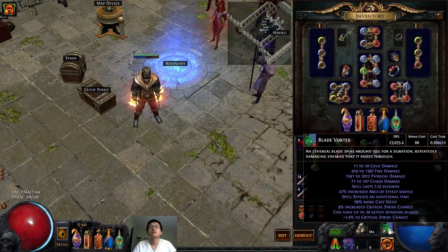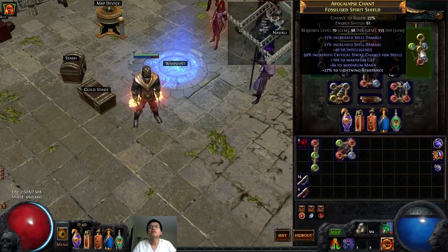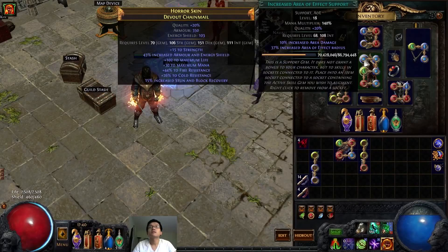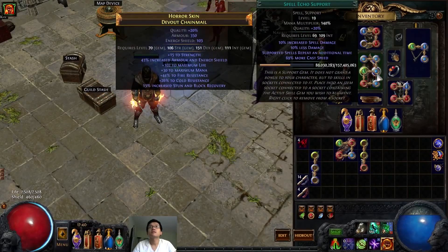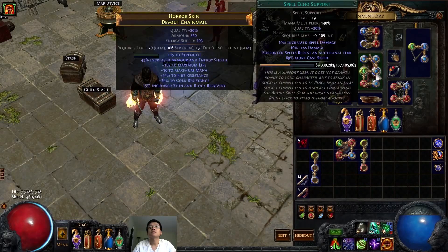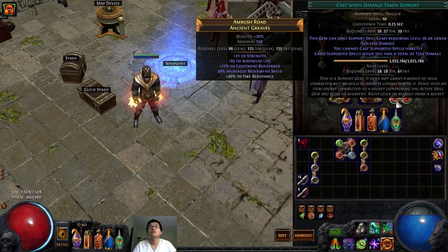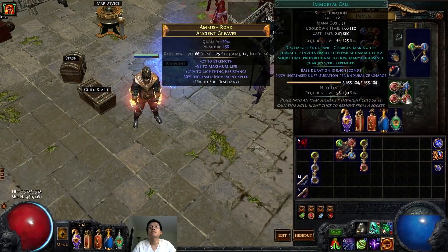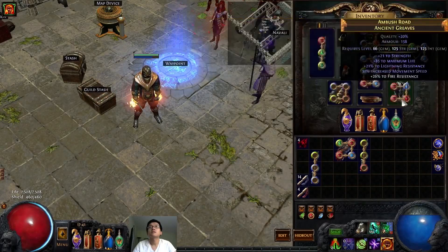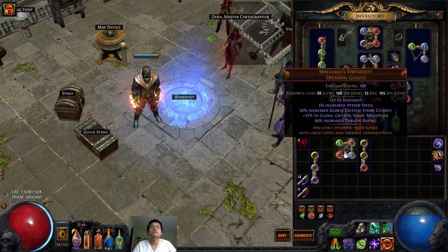For the damage links, you can probably see that I'm not using Faster Casting, unlike older builds. That's because of the change to Blade Vortex — now there are only 20 stacks, and with just the Spell Echo cast, I managed to get to 20 stacks very easily. I used the Immortal Call setup more out of habit than anything; this build doesn't really need it, but I recommend having it for safety — occasionally it will save your life and smooth out the leveling experience.